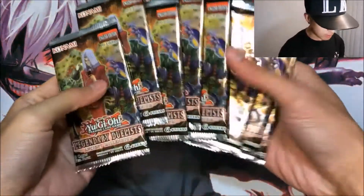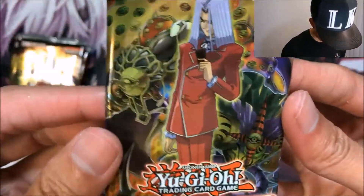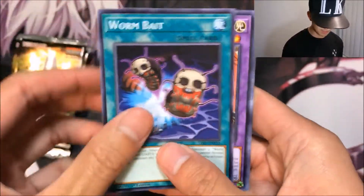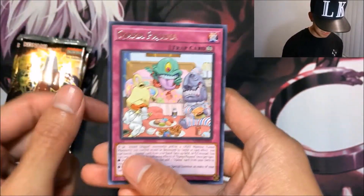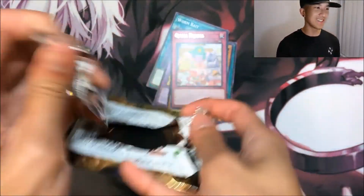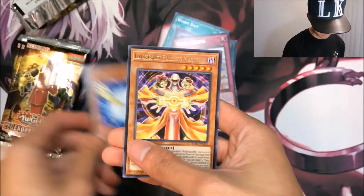We've got the eight packs out — let's get into this. First pack, showing the pack art real quick with Pegasus and some Thousand Eyes related stuff. First pulls: Worm Bait, VW-XYZ Dragon Catapult Cannon as a common, Limiter Removal, Perfectly Ultimate Great Moth as a common, and a rare Ojama Pajama. Nothing great out of that first pack.